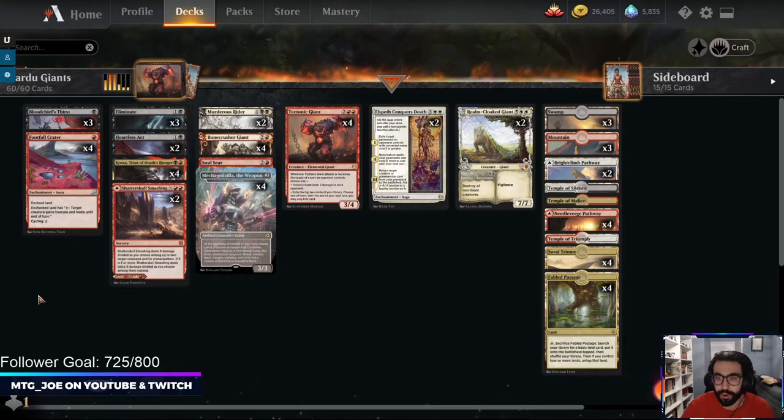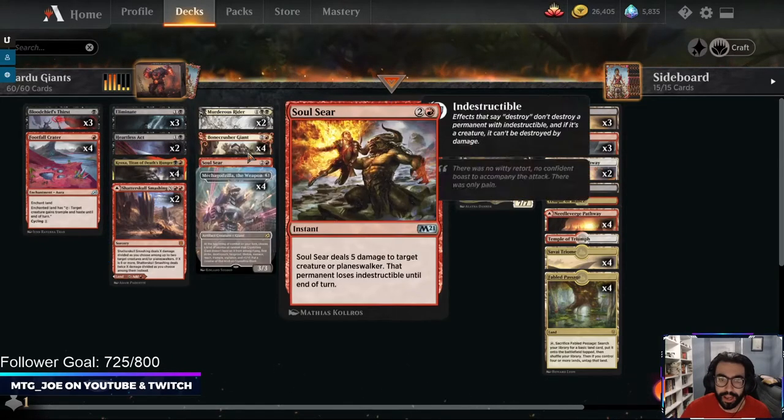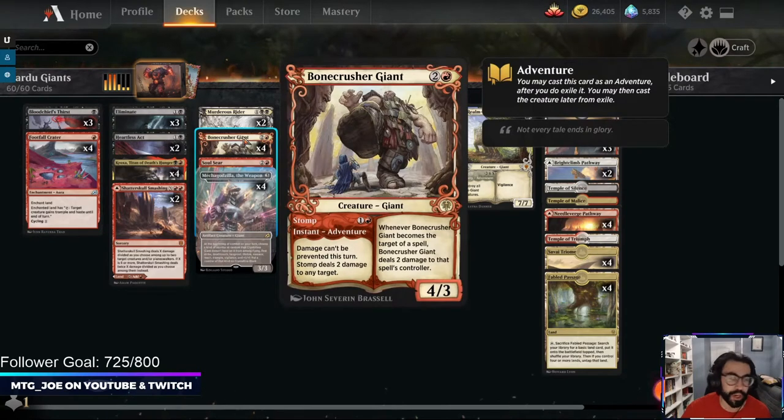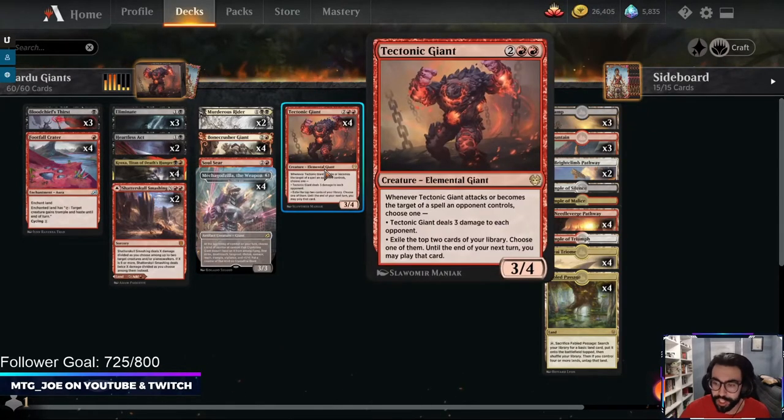We're looking to play the giants currently in standard. We have Kroxa, Titan of Death's Hunger — an elder giant, great against the rogues matchup, escapable. We have Bone Crusher Giant, one of the most commonly played red cards — removal and a creature at the same time. We have Crystalline Giant, which gets a different type of counter each turn — a three-mana, easy to cast in any colors.